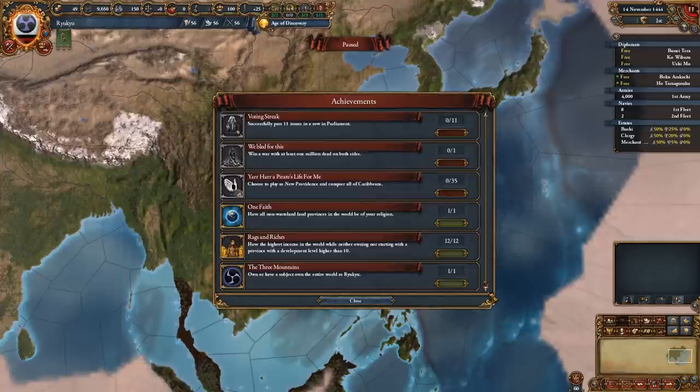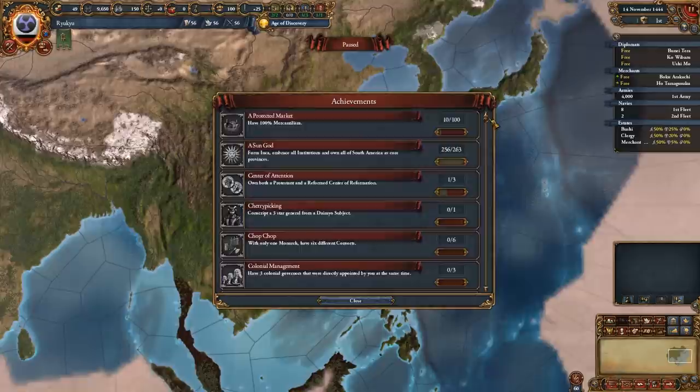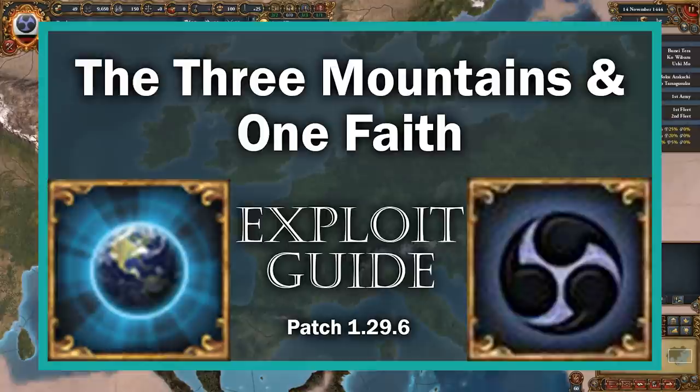And if you select everything except for Ryuku, you can get the Three Mountains, One Faith, and World Conqueror achievements — plus a few others — instantly. Just be careful: if you close the game when provinces that should be filled in are empty, the game will crash and your save file will be ruined. Check out the guide linked in the description below for a more detailed explanation.